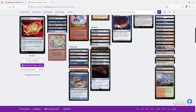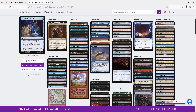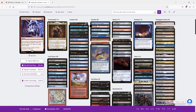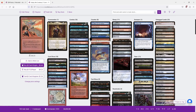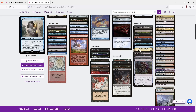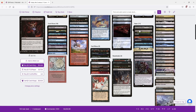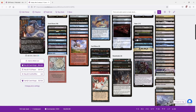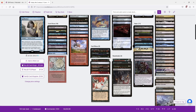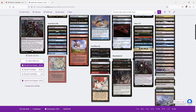Our ramp consists of various mana rocks alongside Dockside Extortionist. Counterspells include various blue counterspells as well as Deflecting Swat and Red Elemental Blast. Cyclonic Rift is our sweeper. We've got all of our tutors: Beseech the Mirror, Demonic Tutor, Entomb, Gamble, Imperial Seal, Mystical Tutor, Spellseeker, Tainted Pact, Unmarked Grave, Vampiric Tutor, and Wishclaw Talisman.